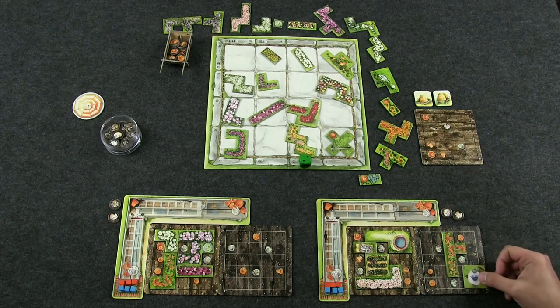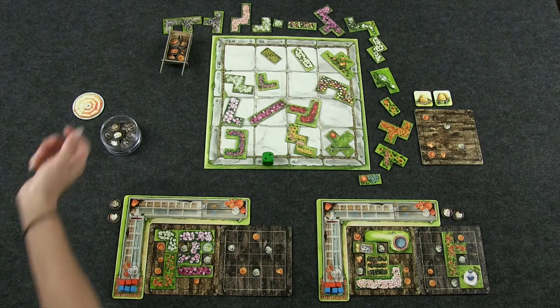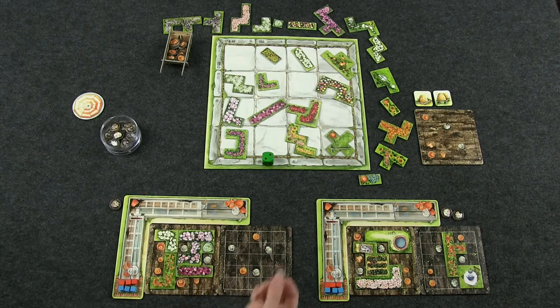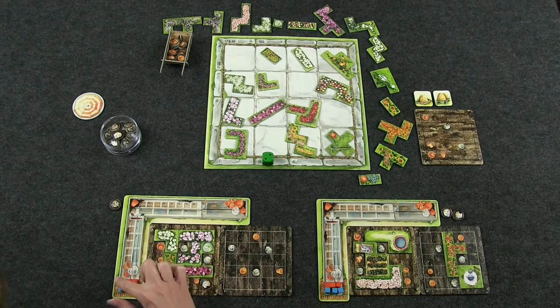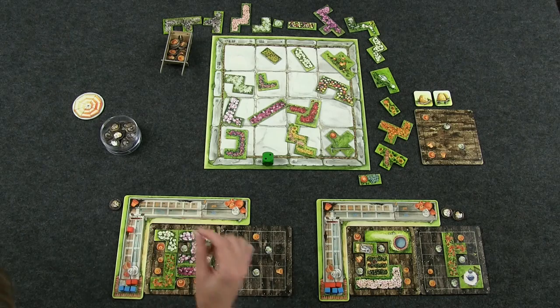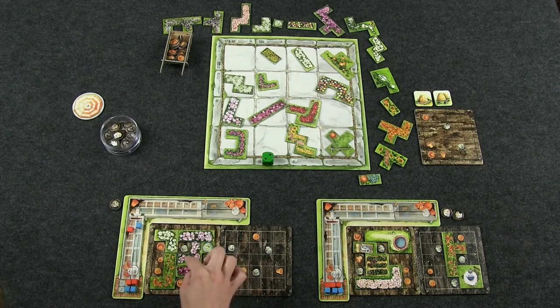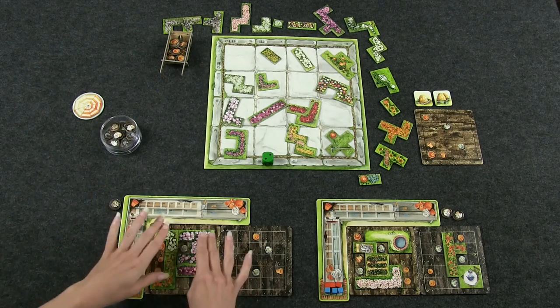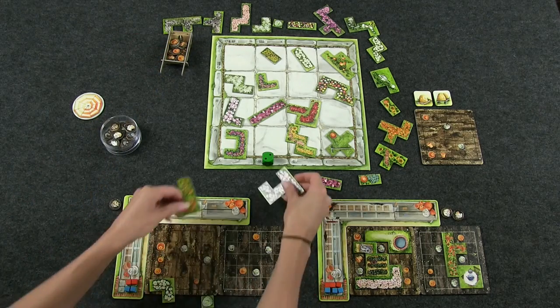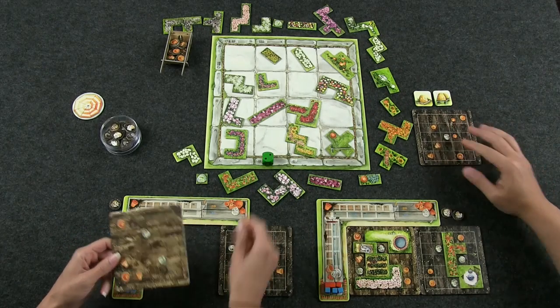I think I want the picnic table piece. I'm going to take a pot, place it right here, then spend one of my cats to go there — and I've completed this board. So let's go into scoring. I count up my pots: one, two, three, four, five — I move one orange marker up five. Then the garden cloches — I have three, and you get two points each, so I go up six points. My cat gets returned, the pot goes back, and all the tiles get added to the end of the garden path. This board gets flipped and I take the next one.